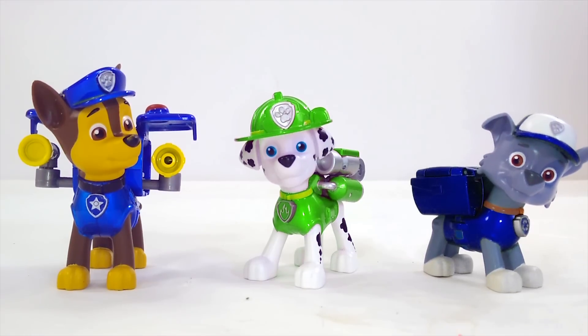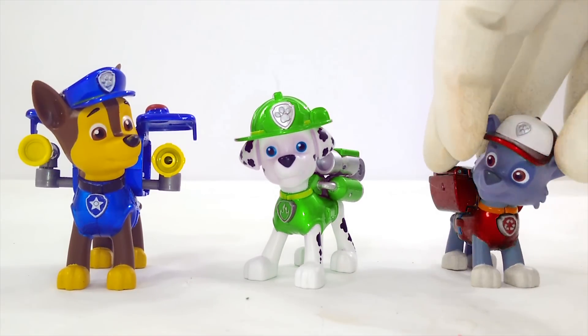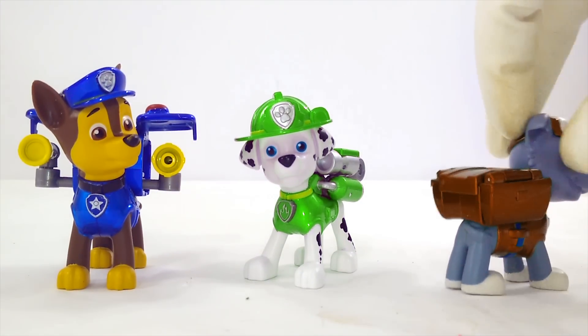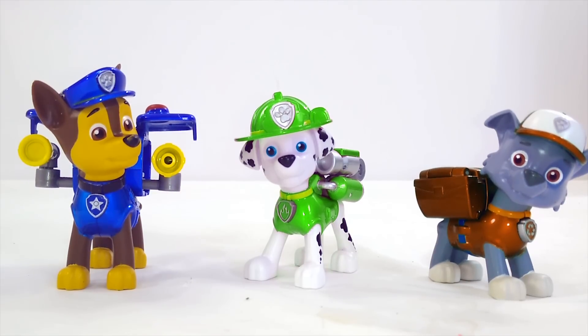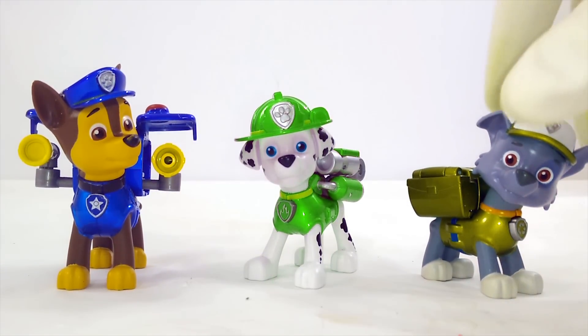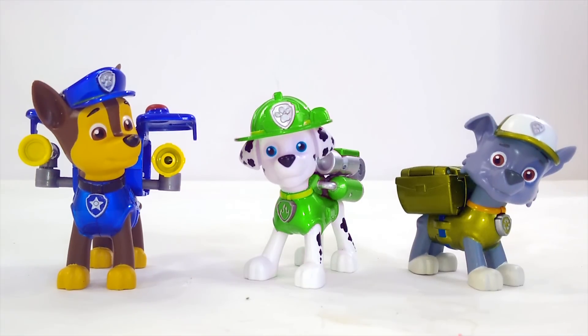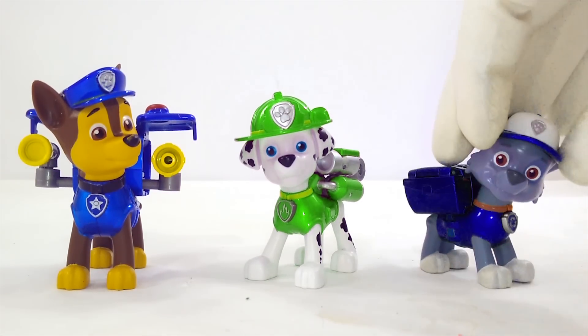Let's work on Rocky next. I know he's not supposed to be that color. Maybe Rocky's supposed to be red — I don't know about that, I think that's another pup's color. Let's see what he looks like in orange — that's pretty cool, but I think that's Zuma's color. Let's try yellow for Rocky — that looks really good, but yellow's Rubble's color, not Rocky's. Maybe he's supposed to be blue — no, blue is Chase's color, we just figured that out.